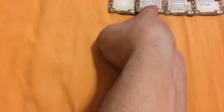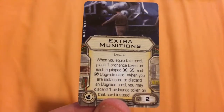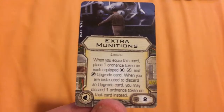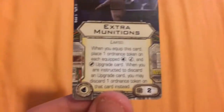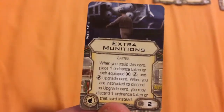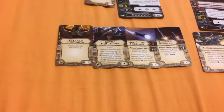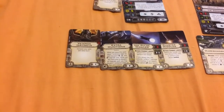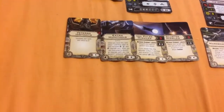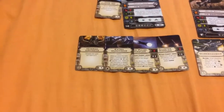For his first warhead slot, I've recommended Extra Munitions. It states: when you equip this card, place one Ordnance Token on each equipped Warhead, Missile, and Bomb upgrade card. When you're instructed to discard an upgrade card, you may discard one Ordnance Token on the card instead. With Extra Munitions, it basically allows you to carry two of the same weapon at a much cheaper cost. Before Extra Munitions, if you wanted two Proton Torpedoes you'd fill both torpedo slots at four points each. With Extra Munitions, you put on one Proton Torpedo and an Ordnance Token — two points less — and it applies to every Warhead, Bomb, and Missile you equip.